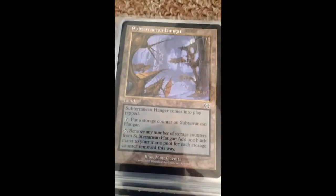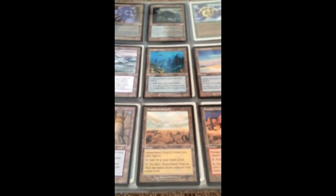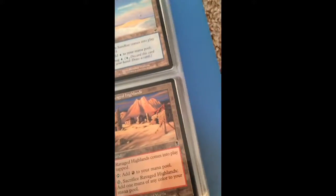Over here we have some special lands. As you can see, we have Subterranean Hangar, Tainted Isle, Ice Flow, Sea Floor Debris, Lonely Sandbar, Ravaged Highlands, Abandoned Outpost, and School of the Unseen. I'm not sure if any of these are rare, but those are all of the older ones that I have.